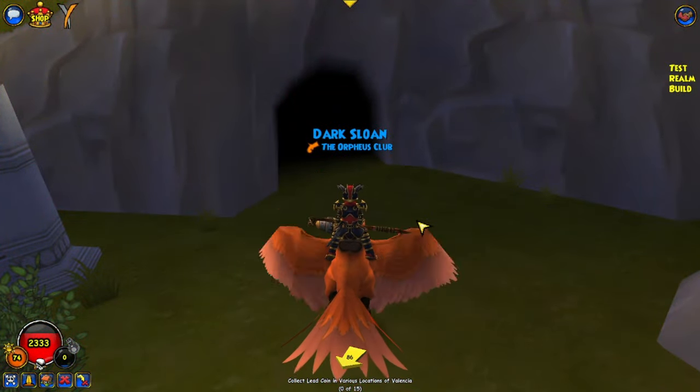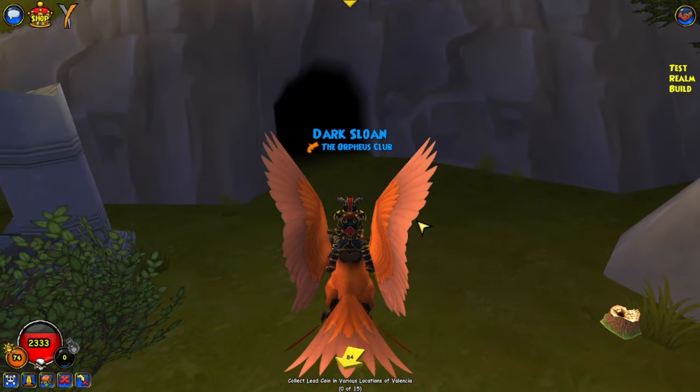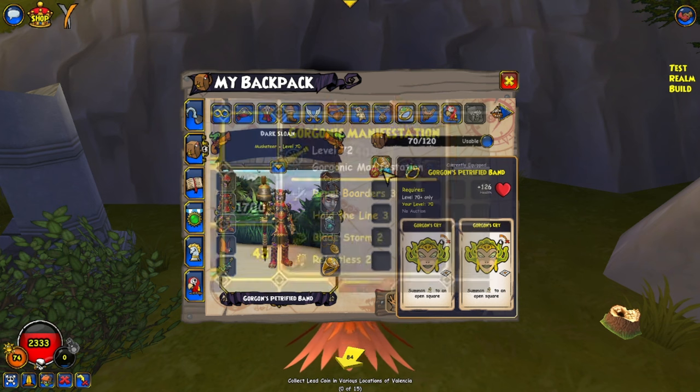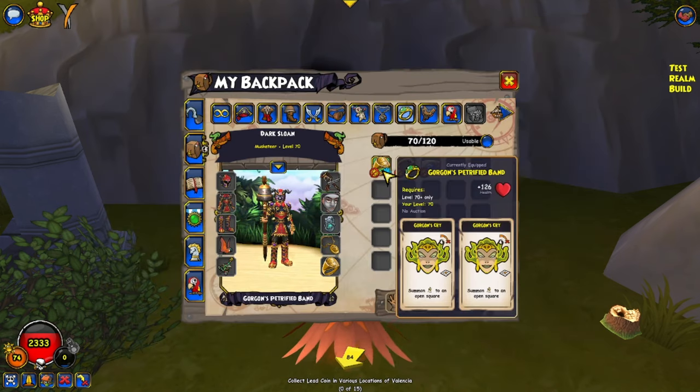The first boss you'll come to is Chief Borgos. He's going to be in this cave — it will have a sigil here once it gets fixed. He drops something called the Gorgon's Petrified Band, which gives you two Gorgon's Cry summons. These summons are actually really good — they give Repel Borders 3, Hold the Line 3, Bladestorm 2, and Relentless 2, about 1,700 health, as well as an Assassin Strike. Really good for Privateer. If you like summons, these are probably some of the best we've seen ever.